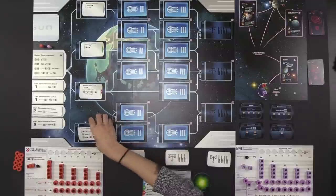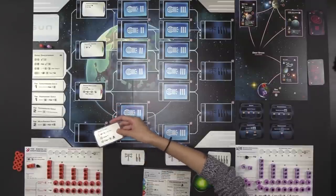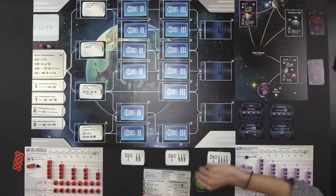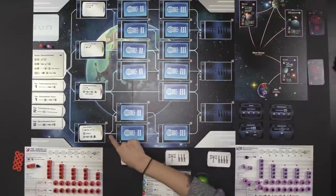Technology cards are these types of cards I was displaying. They all have different types of actions, or immediate or ongoing benefits. There are four main types, denoted by colors. Blue stands for scientific, green is economic, red is military, and yellow is commercial. They provide different types of actions or bonuses related to their type.